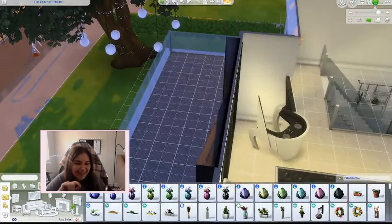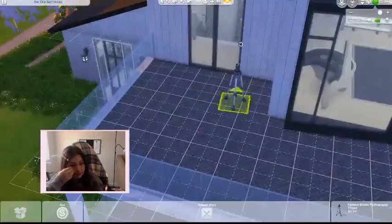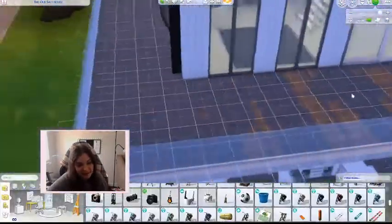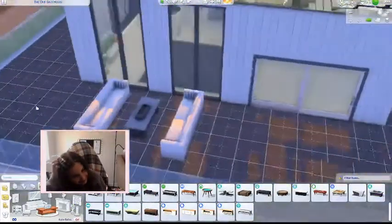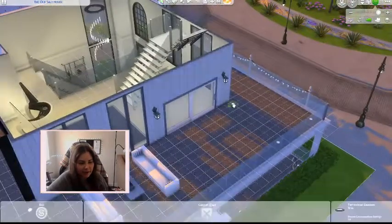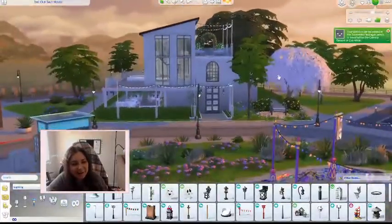Outside we have a photography spot where you get your pictures facing that beautiful big lit-up tree. It's very pretty and you get a great background shot — I have pictures from it and can attest they are good. There's also a seating area outside so if you want to sit and look at the fire, you have that option. Now we're ready to go into the tour.